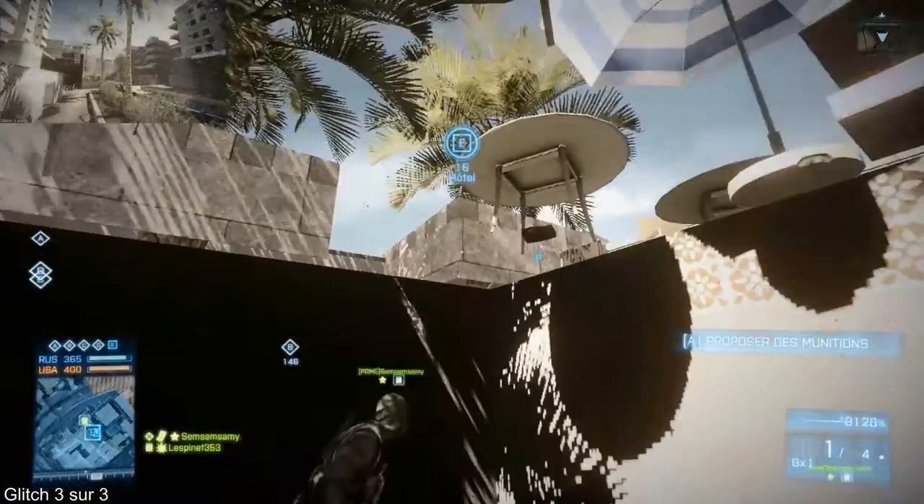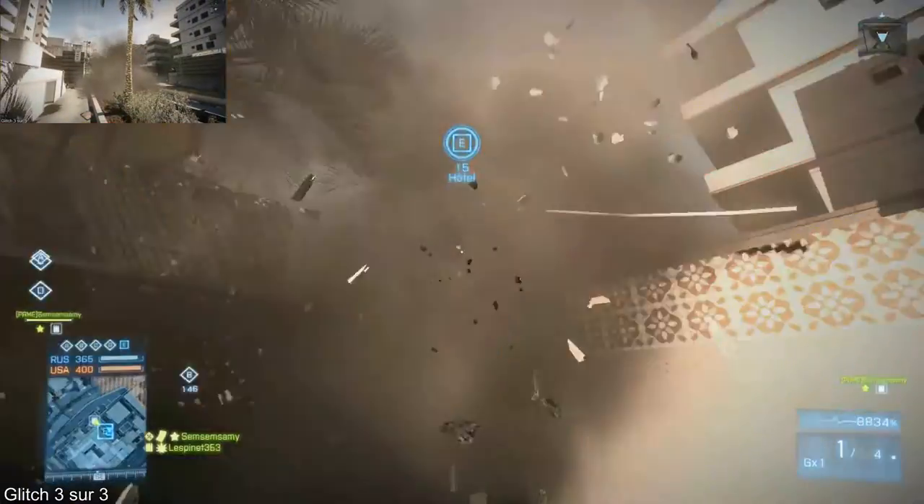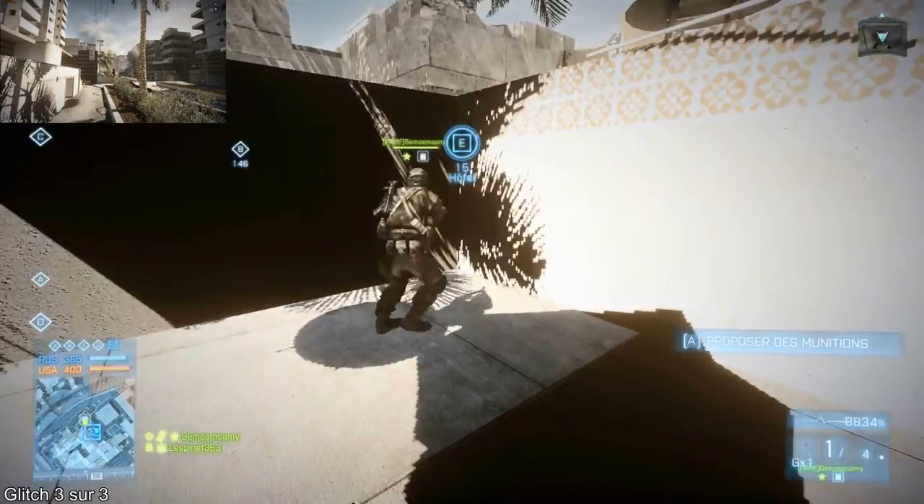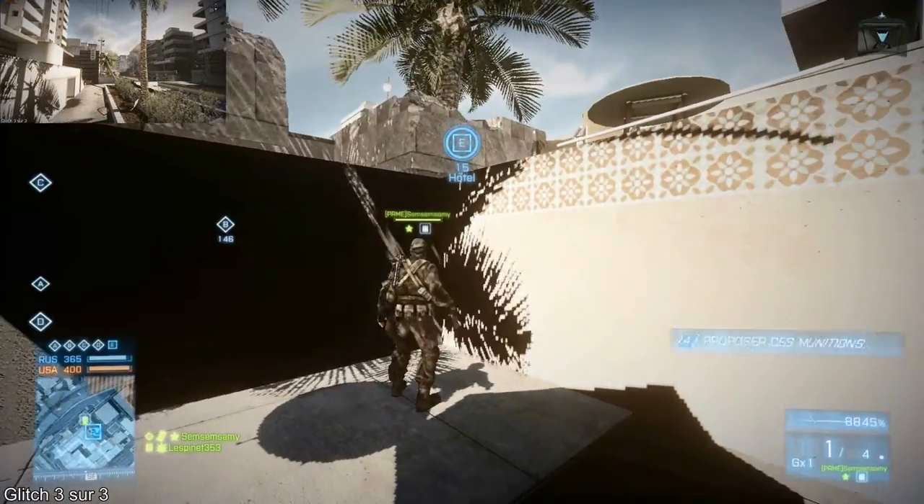C'est l'espiné353. Aujourd'hui, on se retrouve pour un glitch sur la map Épisant sous le point E. Il sera sous le point E, en mode conquête.